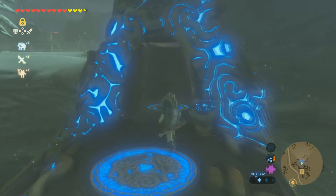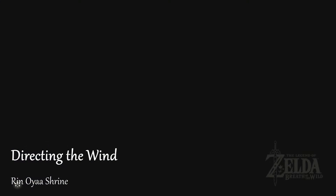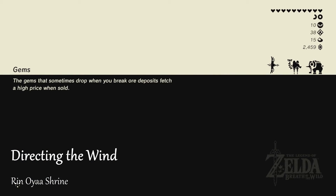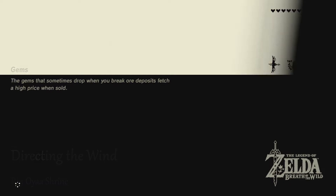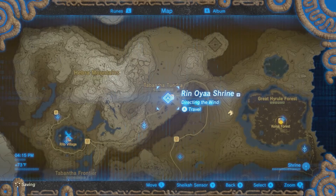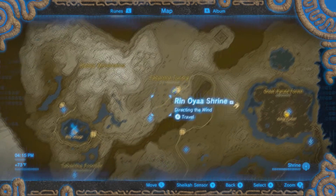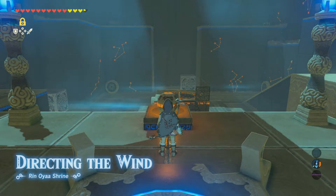Hey everybody, Clumpy here with another very quick Zelda Breath of the Wild Shrine guide. This one is going to be for Directing the Wings, which is just off the tower of Rito Village — it's to the right of it. There's Rito Village right there, just up to the right. Pretty easy to get to; you can paraglide straight from the tower.